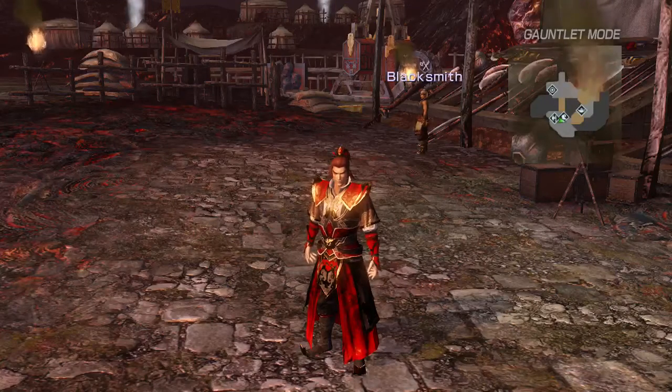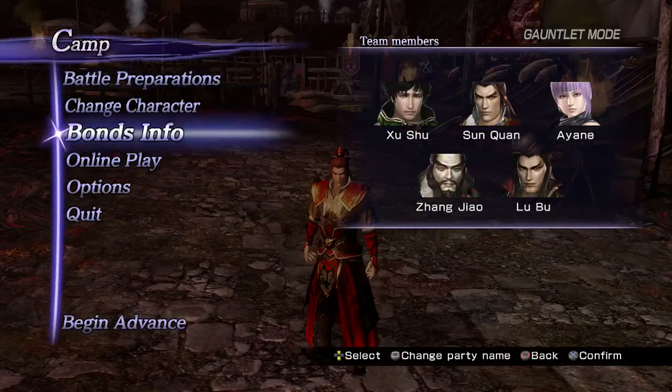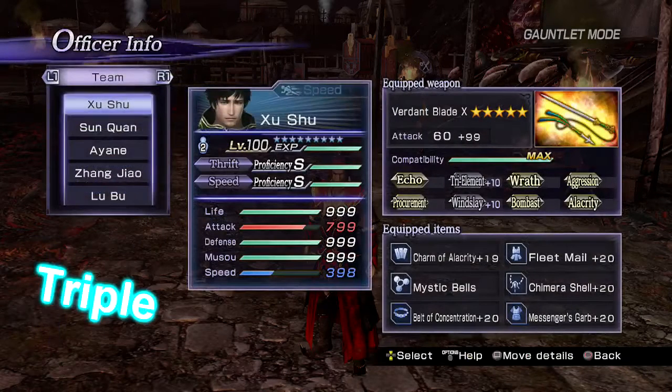Hey, what's up, it's Kiwi here and today I'm going to share a few tips and tricks with you, starting with one that will break almost every special attack in the game and every Dynasty Warriors style musou attack in the game. It's called the Triple Thrift Team.